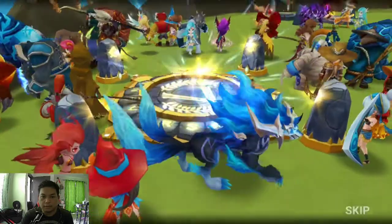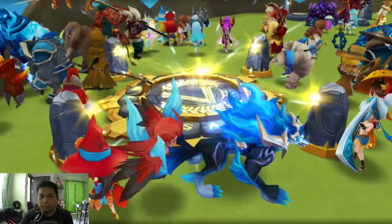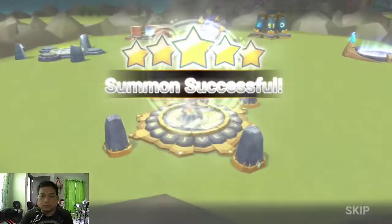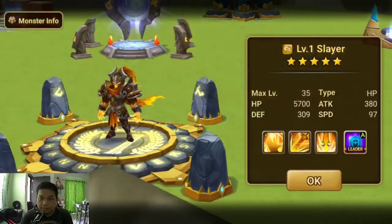Okay, 11 more before we hit our limit. Lightning! Ooh, what's that — who's that? Ooh, slayer! Is this the bison? This is M. Bison, right? The wind bison — cool! Yeah, another new nat5 for me. Nice, nice. I believe the strikers are the Ryu-type and slayers are the M. Bison, if I remember correctly. Nice, nice!